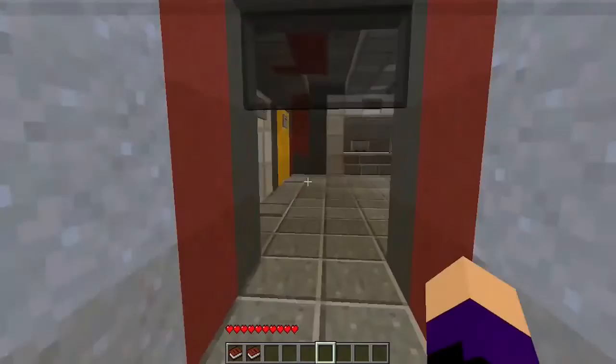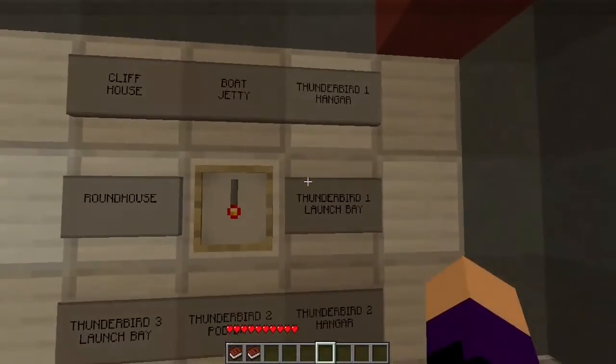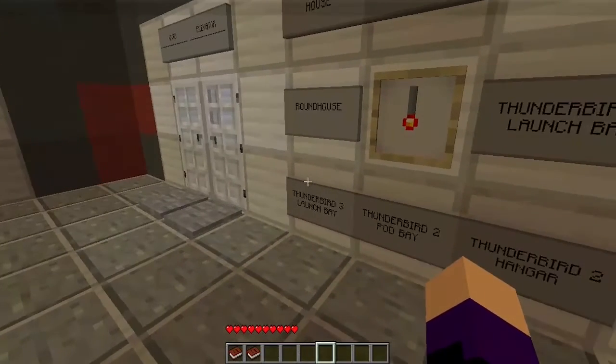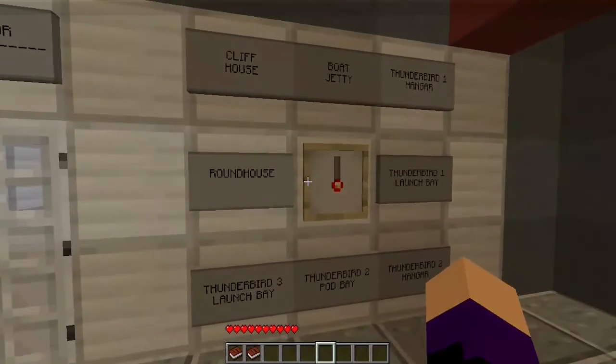Let's go to the transport hub. Boat jetty, Thunderbird 1 hangar, Thunderbird 1 launch bay, Thunderbird 2 hangar, Thunderbird 2 pod bay, Thunderbird 3 launch bay, roundhouse, cliff house — all places that we will go eventually.